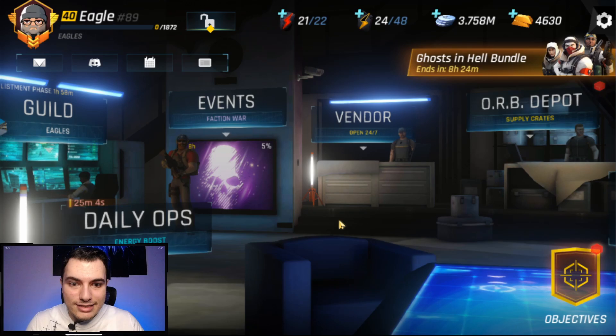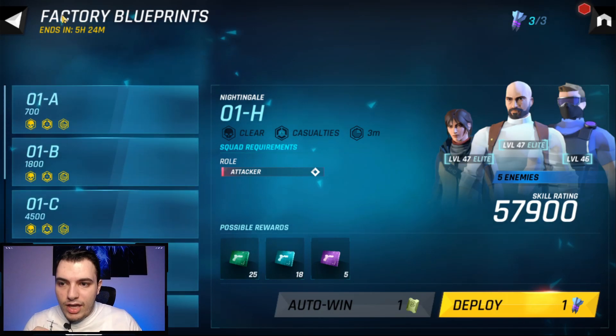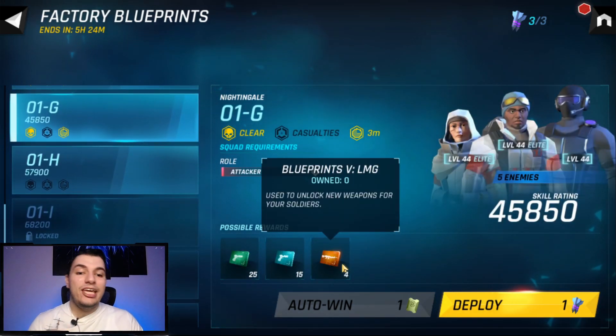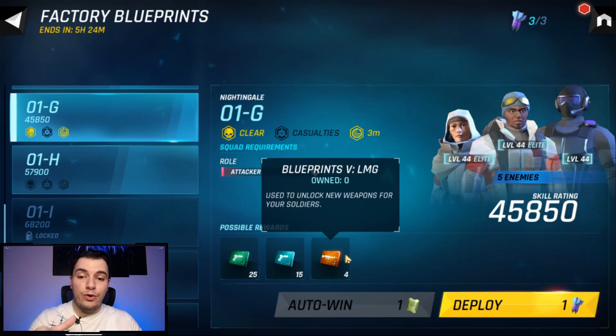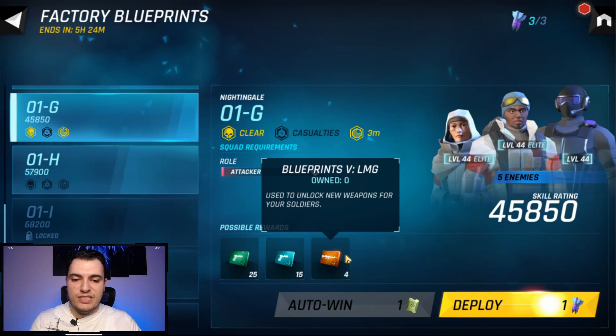There's actually a secret place I accidentally discovered today — I'm not sure if this is only on my account. If you go to your daily ops under the factory blueprints, at the level I'm currently at I can gain four tier four LMG blueprints from a specific level. I can't three-star it but I can beat it, so I'll be able to gain 12 of those.